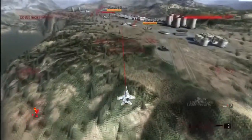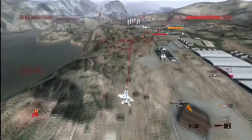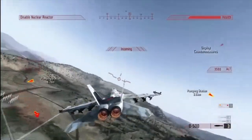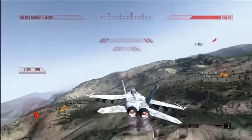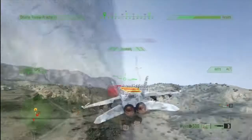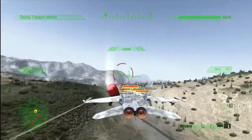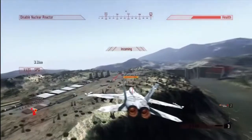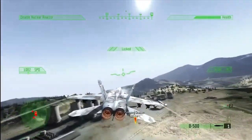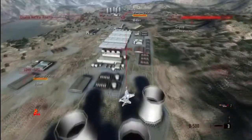On this particular mission, where our objective is to take out an enemy-controlled power station, a number of SAM sites have been deployed. Identifying and taking these ground targets out first should be our number one priority. In most situations, the aircraft will be equipped with heavy bombs, air-to-air missiles and air-to-ground missiles. For moving ground targets, air-to-ground missiles are the best option. For buildings and structures, heavy bombs will be quicker and far more efficient. The drawback to using bombs is that you need to line up your target — clicking down on the right stick will help and give you a better view of your bomb targeting reticule.